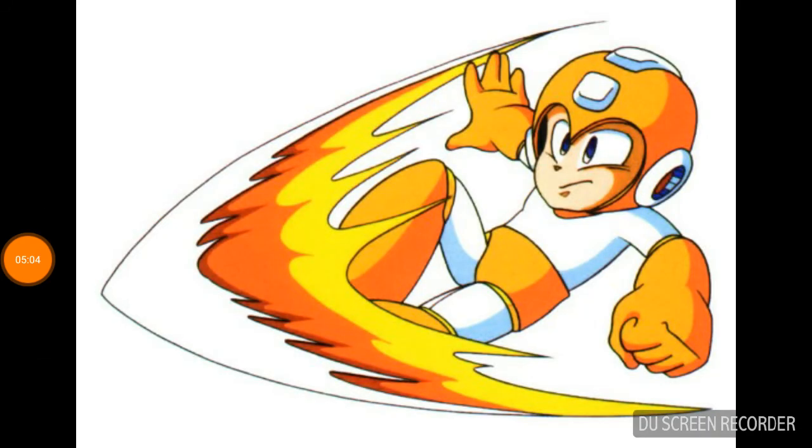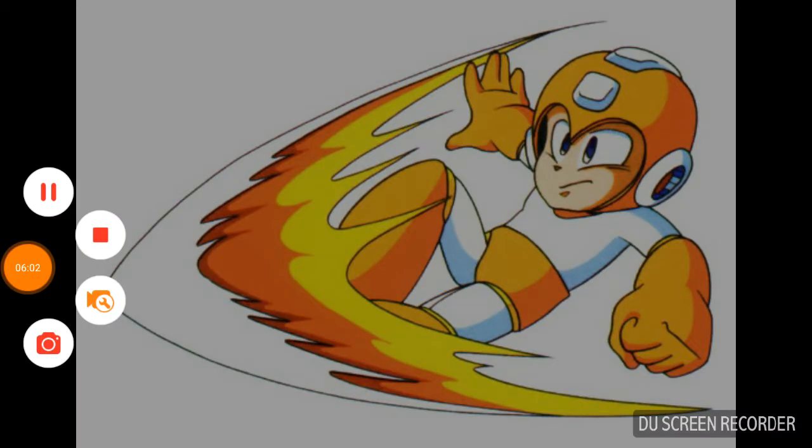Another trashy one at number 7. Charge Kick — what's the point? Mega Man just slides into enemies. It does not even work against enemies, and you hurt yourself hitting other enemies. What's even more stupid is that it's weak against Wave Man. It's just a weaponized version of your slide move, and most of the time it doesn't even work. The only time it works is against Dark Man 3 when he freezes you and you slide into him. That's it.